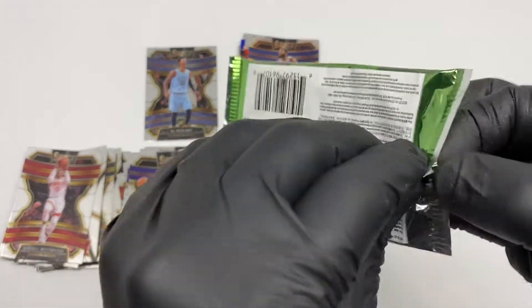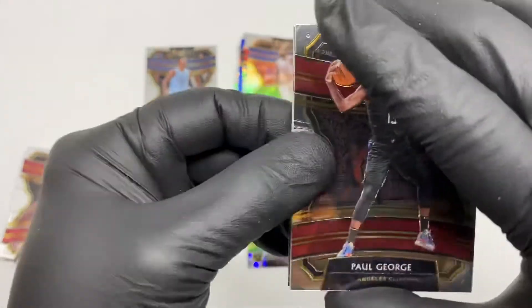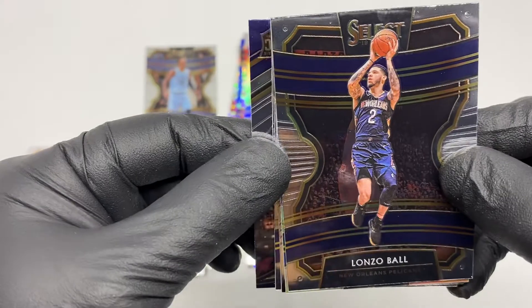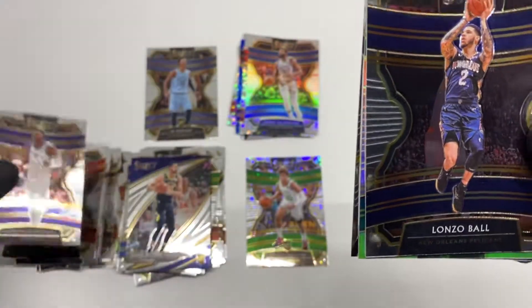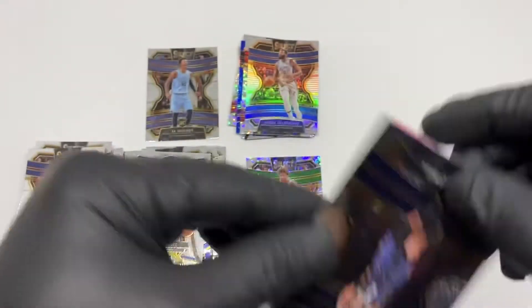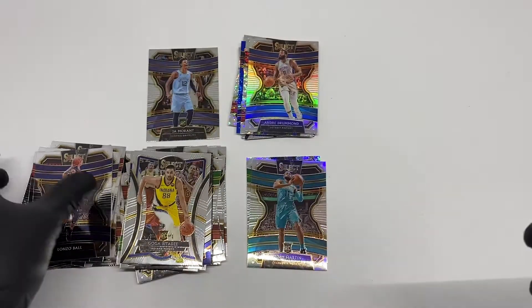Last pack from the second box: Paul George, Lonzo Ball, Goga Bitadze, Donovan Mitchell, another Goga, and the last is Cody Martin silver select. That's it from the second box — now we're going to open the third box.